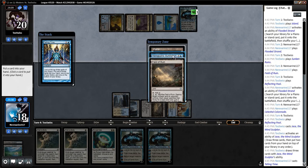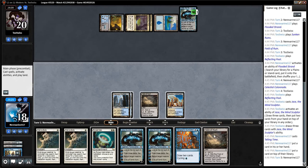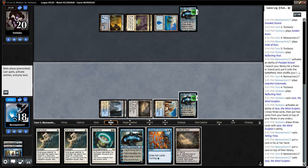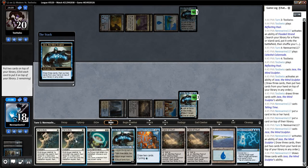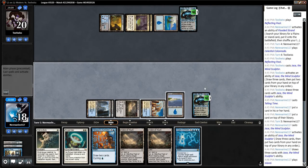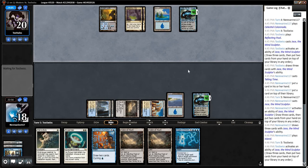I guess we take the Hieroglyphic Illumination here, and we'll keep the Field of Ruin. Play our own Jace and draw some cards. We'll put back Path, Jace, play an Island. That gives us the option to cycle our Hieroglyphic Illumination, but unfortunately we don't really have anything to cycle into.